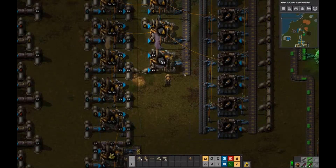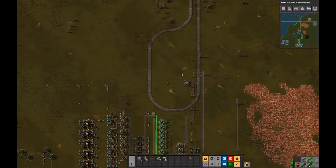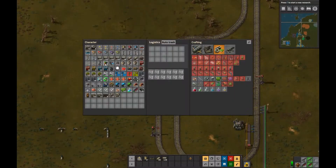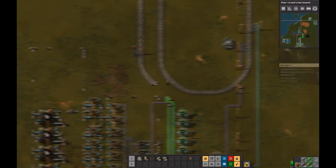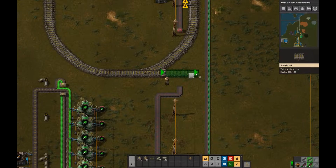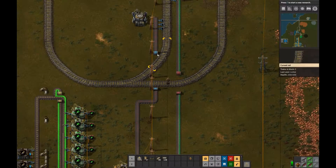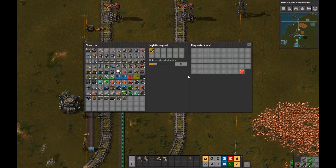I added a last chemical plant to make solid fuel out of petroleum gas. I was making most of the solid fuel from light oil, but if we don't produce any plastic or sulfuric acid out of the petroleum gas, we won't get any light oil after a while. By adding that one chemical plant making at least some solid fuel out of petroleum gas, we'll at least be making some amount of light oil — hopefully enough to keep the solid fuel process working so we always have train fuel.